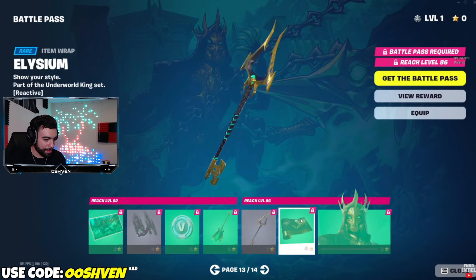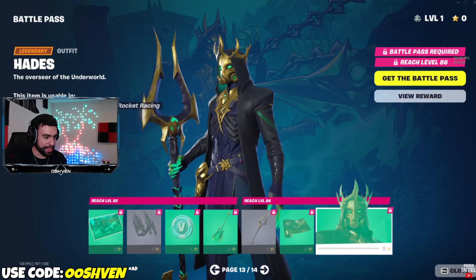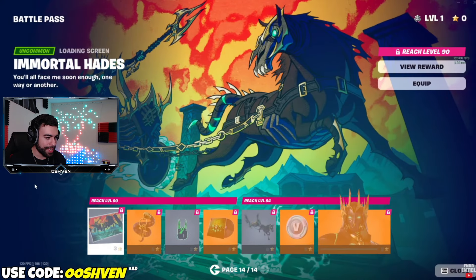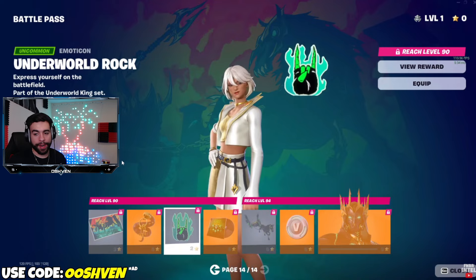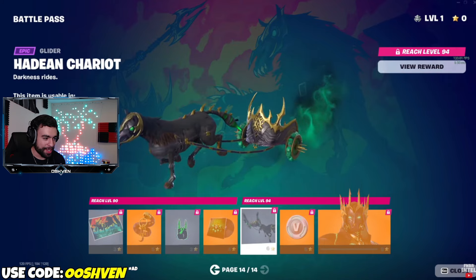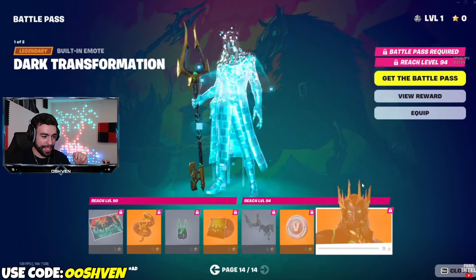The final page is coming right up. As you can see, this skin also looks pretty cool. Last but not least, page 14 — the final page of the Battle Pass. We got the Snake Backbling right there, another Reactive Emoticon right there as well, and a pretty cool glider coming up. We got the music pack — the 'You're All Mine' music pack — the glider, which is insane, V-Bucks, and then the final tier skin.